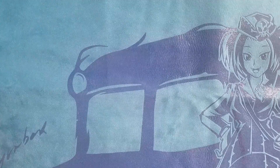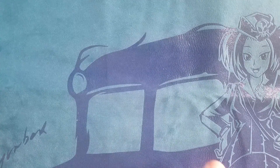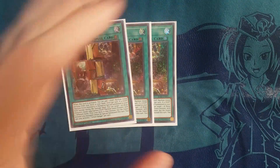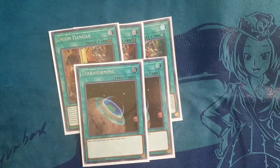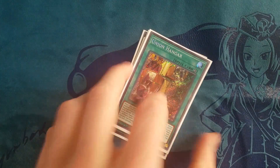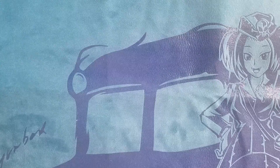For our spells, we have three copies of Union Hangar and two Terraforming. I hope I don't have to explain why we're maxing out on Hangar with two Terraforming — it's just the best card in your deck. Seeing this card makes all your plays super free. You can combo without Hangar, but seeing it in your opening hand makes all your combos really, really smooth.